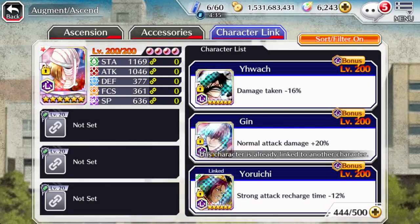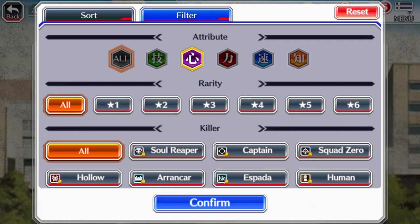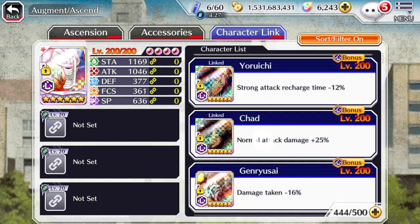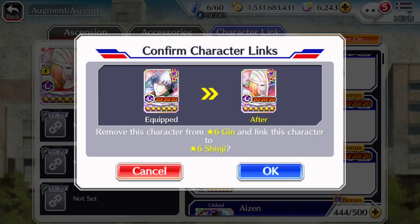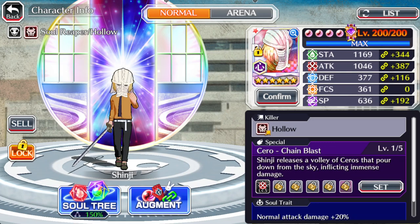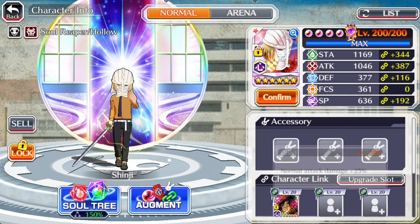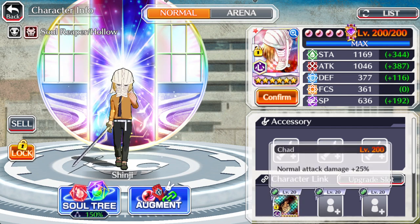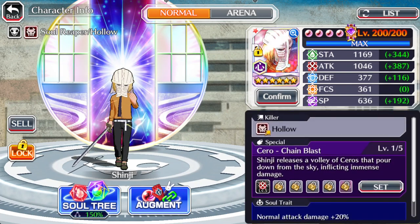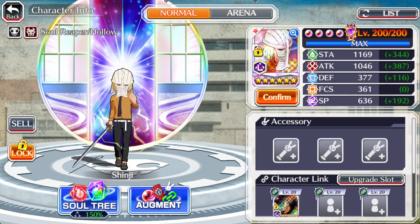A T20 character gains an additional 30% bonus for each character that's been locked into those link slots. So if I give him a character — it's got to be the same attribute — let's set Chad in there. As you can see, the stats have increased because Chad is one of the links and he is a +25% increase normal attack damage link.